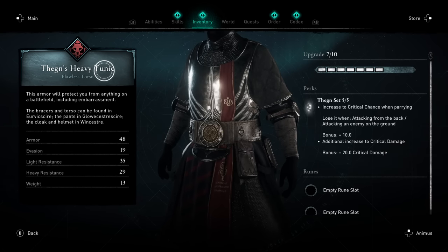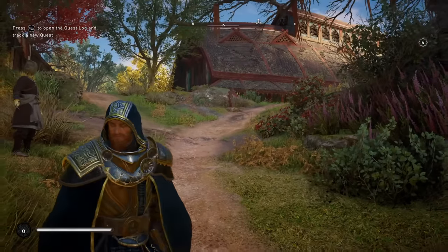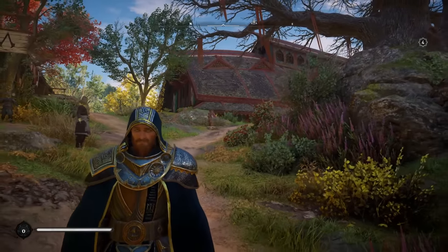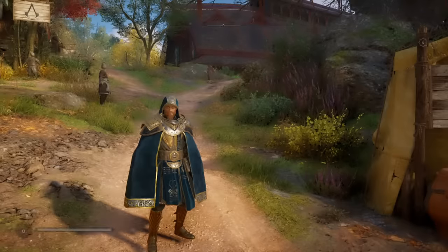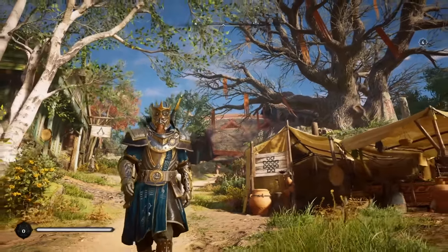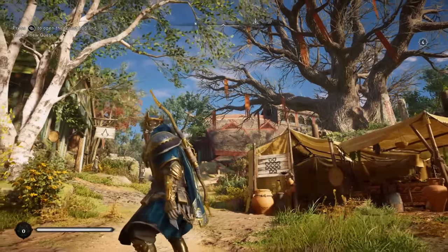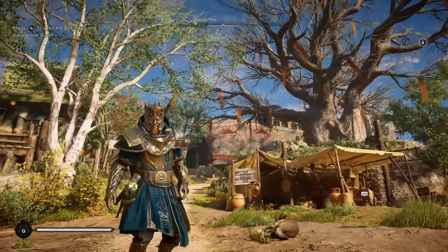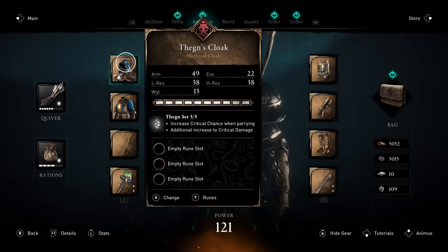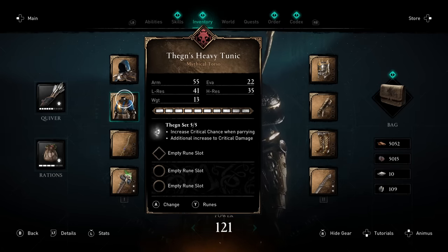Now we've got to upgrade this thing to mythical. The cloak on it is sweet — I'm a little sad we lost the red, but it looks incredible. If we remove the cloak, you just look like you're out to murder everybody. This set looks insane. And the stats — quite frankly, this is probably the best armor set in the game. Depending on what you think about the bonuses, I really do like the increase to critical chance and critical damage. The stats on the mythical fully upgraded are magnificent.